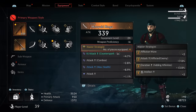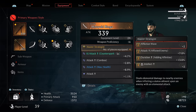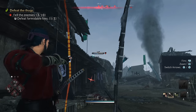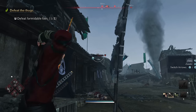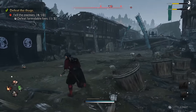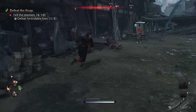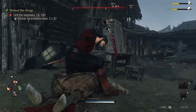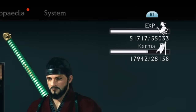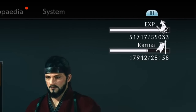Progression is something I love to talk about in all my reviews because it's such a critical part of open world and role-playing games. It's that sense of progression that pushes you forward and makes you feel like you're going somewhere as a character. Ronin does a really good job with that sense of progression, albeit being maybe a little bit confusing. You've got two levels or ways of progressing — experience points and karma.